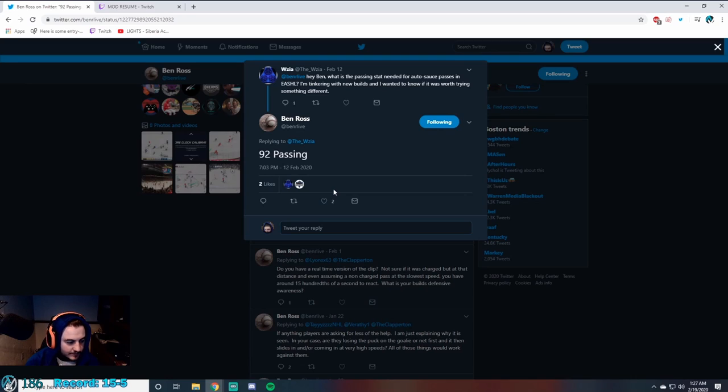First things first, we have to show where this started. Wizia on Twitter tweeted at Ben Ross — the gameplay developer for EA NHL — and Nuge noticed that Ben confirmed 92 passing in EASHL is the threshold you need to hit before you'll start auto-saucing when there's a threat of interception, making it ten times more effective.